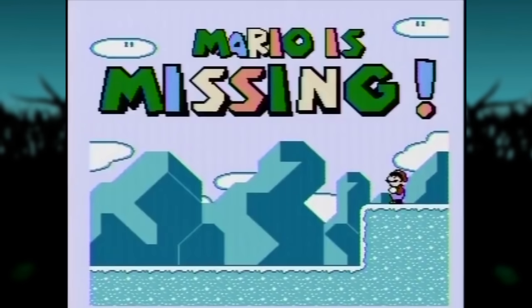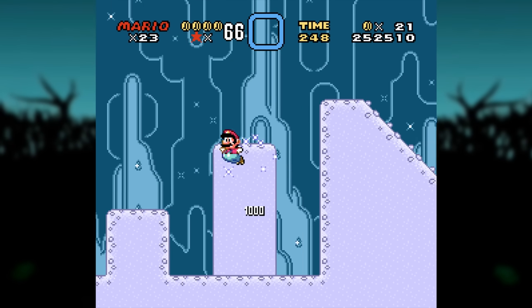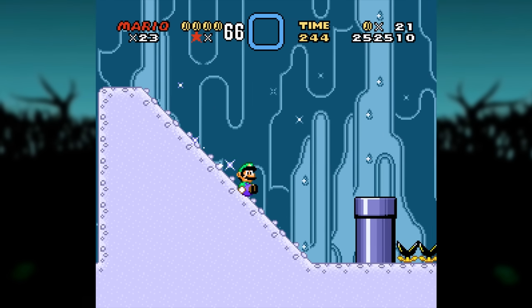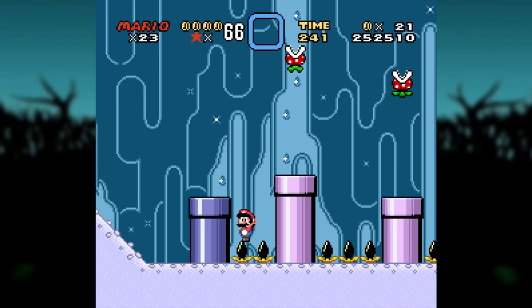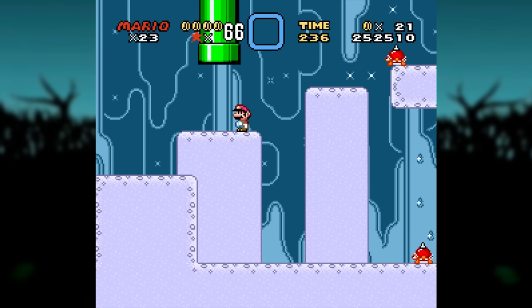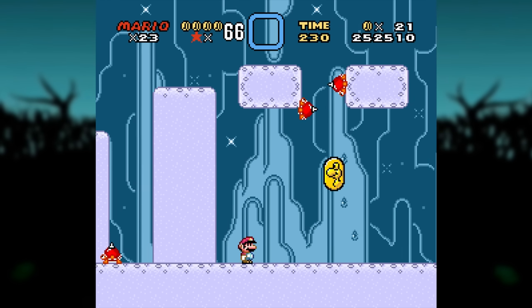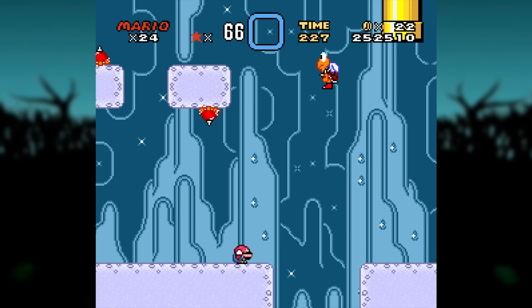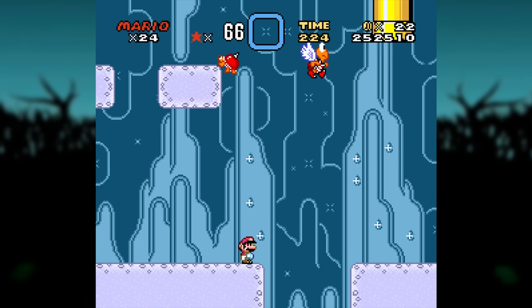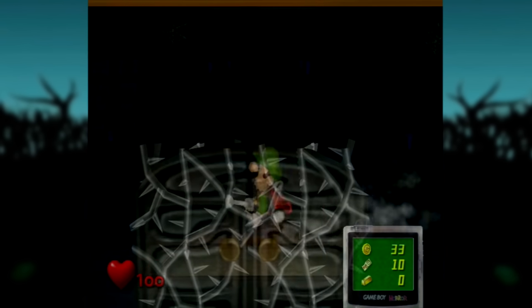The concept of Luigi getting his own game has been toyed with before, but never acted on. Mario is Missing doesn't count. If Luigi were to star in his own adventure, it'd have to be in something unique. Luigi has always existed in Mario's shadow, the character that every younger sibling could identify with. Simply placing Luigi in a platformer that focuses on him would be nice, but it wouldn't be an exploration of his character, and it'd be passing up an opportunity to experiment with new gameplay mechanics and ideas. Thus, Luigi's Mansion was born.